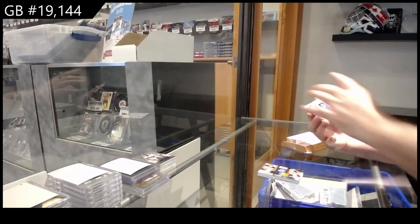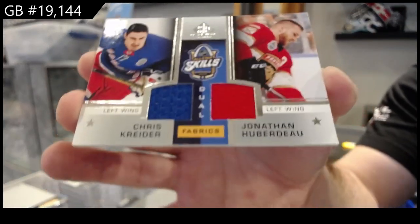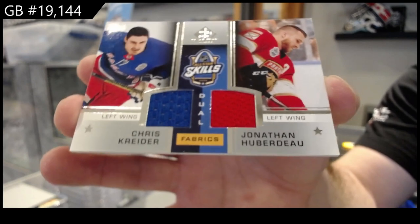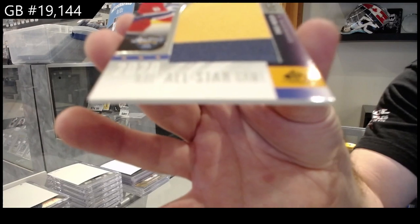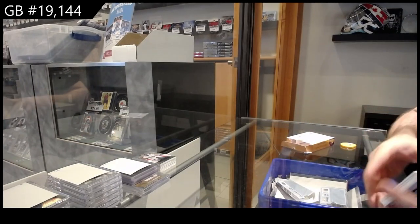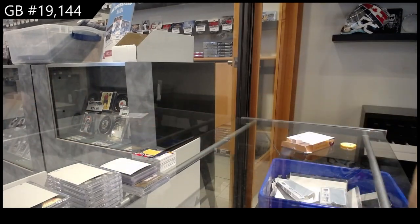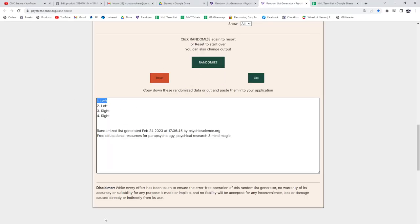We've got a duo jersey which will be random between the Rangers and the Panthers — Huberdeau, Crider. And we've got a banner year Weber for Montreal — Shea Weber. Alright, I've got one random to do. Three times — one, two, three — the left side, the Rangers! Whoo!